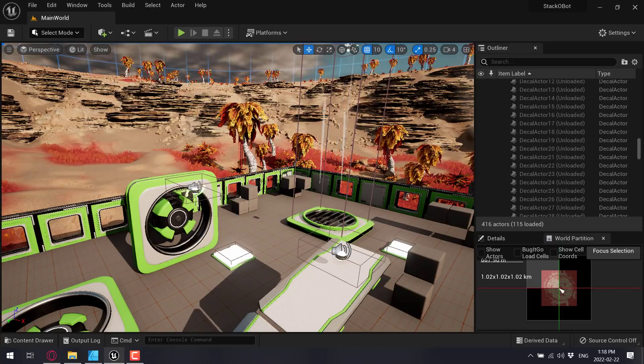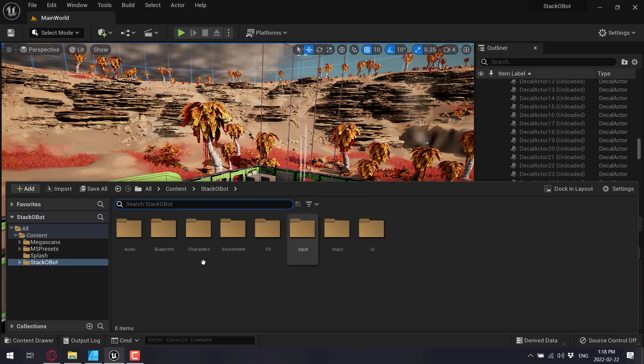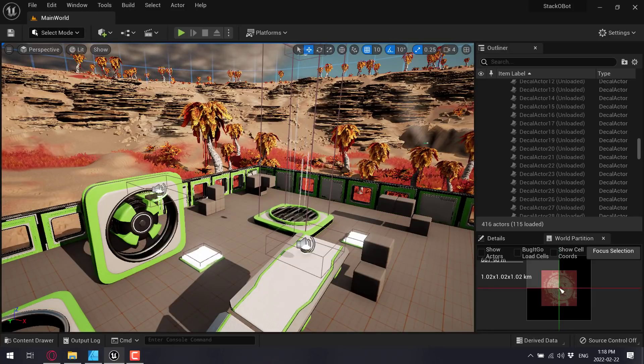First off is the updated user interface. Since Unreal Engine 5 was released, going back to 4.x is painful. I like this dock, I like the auto-hiding of the dock, I like the way the user interface looks, and I like the little UI tweaks.